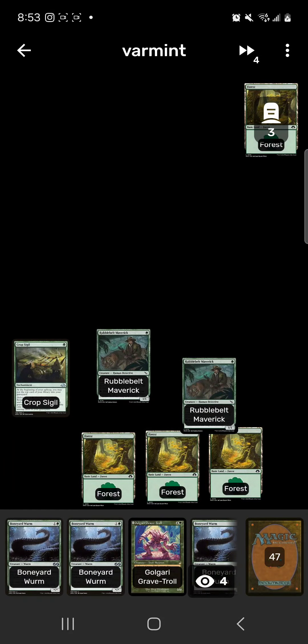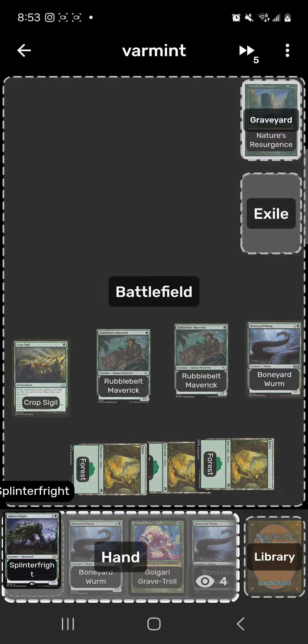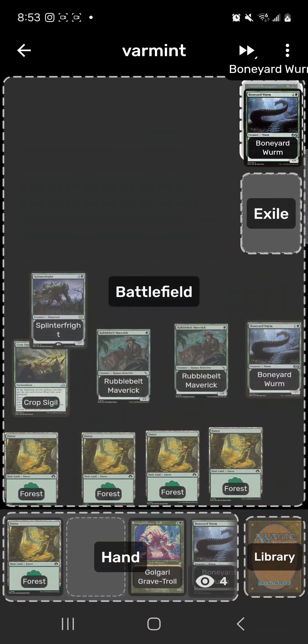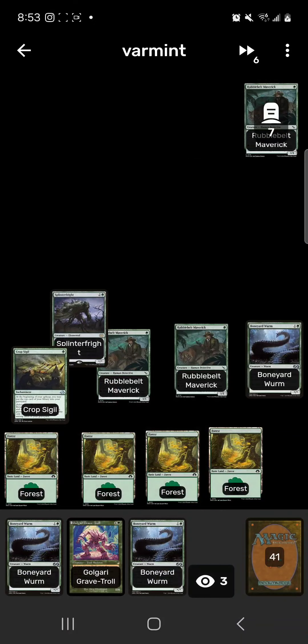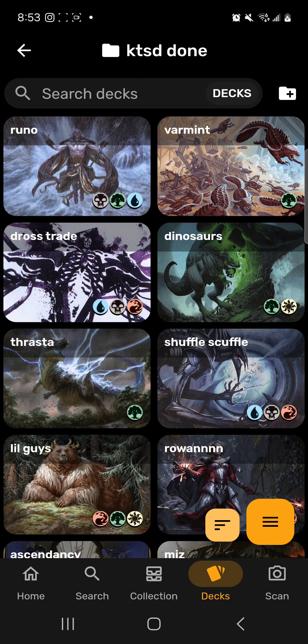Turn five: mill a card, run out Splinter Fright — still only a 1/1. We're milling with Splinter Fright and Crop Sigil, and you just want to keep building up your graveyard until eventually you win. Very simple — it's a green graveyard deck, what are you expecting?